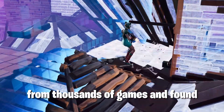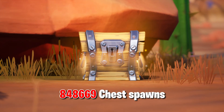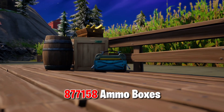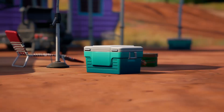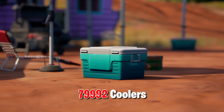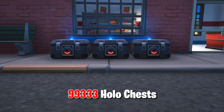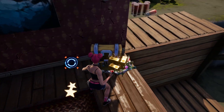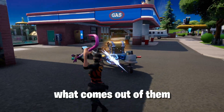I got hold of the data from thousands of games and found 848,669 chest spawns, 877,158 ammo boxes, 79,992 coolers, and 99,333 hollow chests. I'm going to tell you where they spawn, how often they spawn, and importantly, what comes out of them.